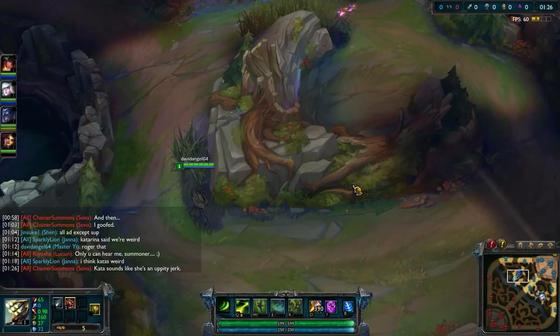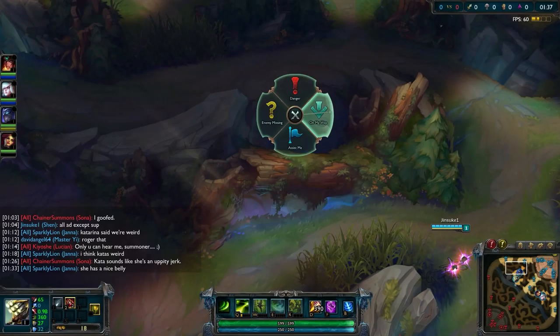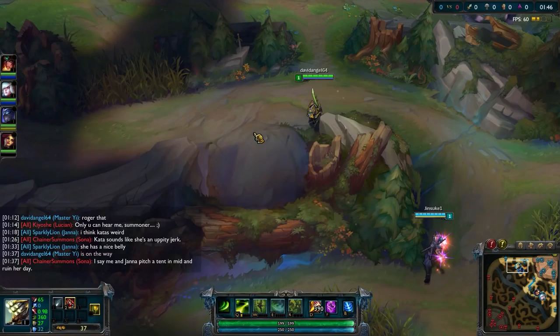In previous seasons there was usually one or two different routes you could take in the jungle, or if you were doing something really zany maybe one other kind of route. But there wasn't a whole lot of variation before. Now there's all kinds of stuff. Different champions will start at different places in the jungle, and more than just one potential place to start as well.